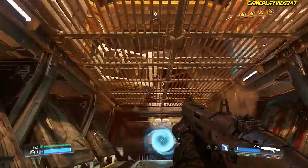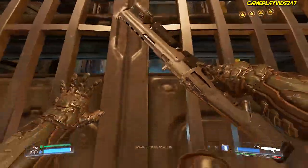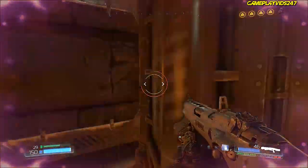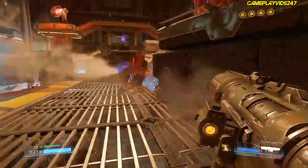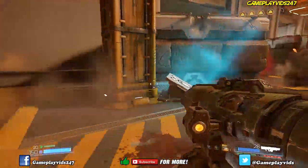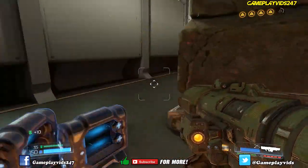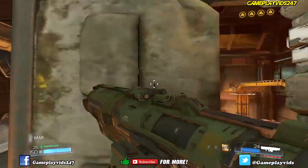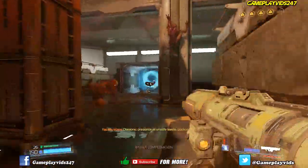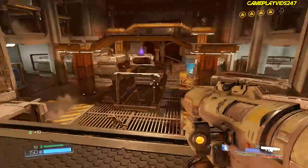Huh, crazy-ass game. Throw down a maze — through the wall everyone. Look at that imp just sitting there. There's a cacodemon. Demonic presence at unsafe levels, lockdown in effect. Still partying here — Jesus, many enemies.